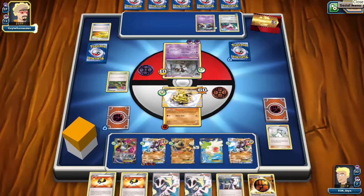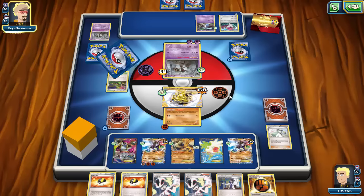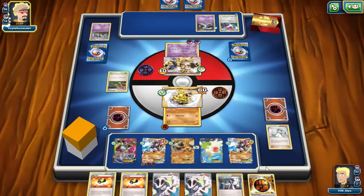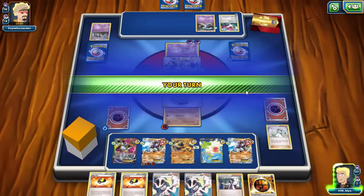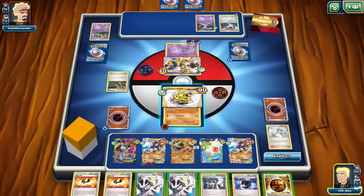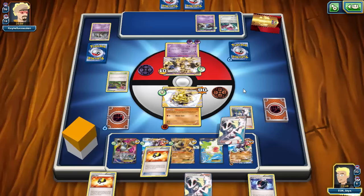I go ahead and Diamond Gift for 10 damage — thank you, Regirock — and throw both energy onto my Zygarde. My opponent will knock out the Carbink this turn, and if he doesn't, I can retreat anyway since Carbink only has one retreat cost. My opponent is going to power up the Hone Claws on the bench and Ultra Ball for Trevenant Break. The Carbink will not go down this turn because my opponent is going to go for Silent Fear. I can hit for 130 to 150 right now, but not enough to knock out the Trevenant Break.